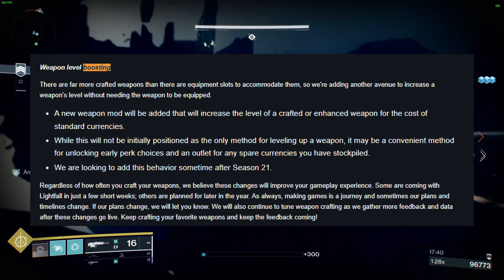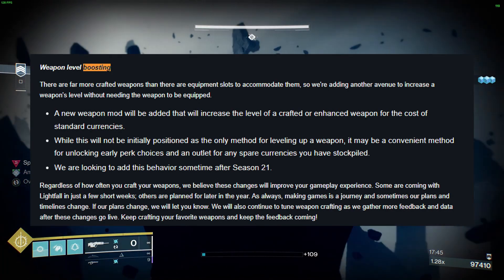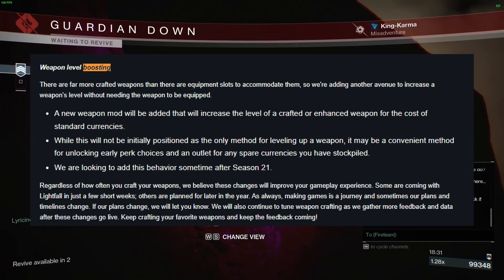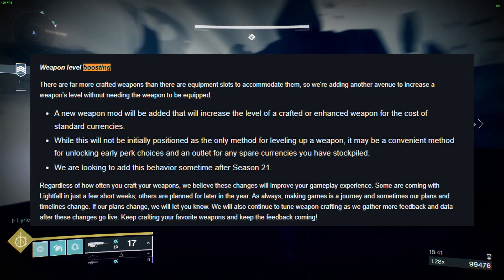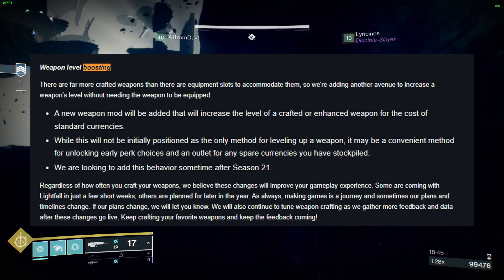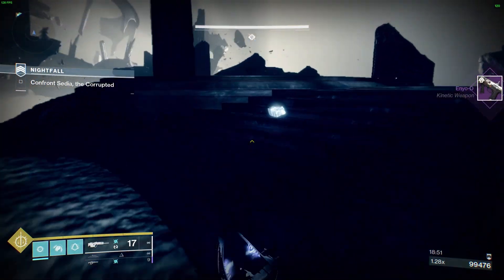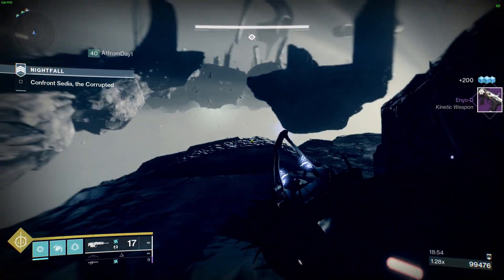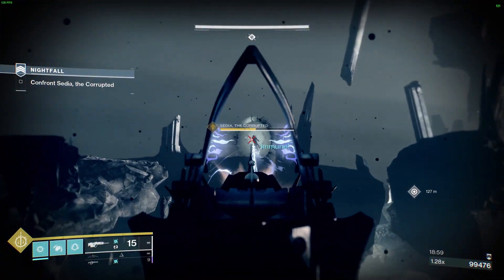These new crafting capabilities represent a major overhaul of Destiny 2's weapon crafting system, and they are sure to excite both casual and hardcore players. These changes will add a lot of depth and complexity to the game, giving players more ways to customize and enhance their weapons. I'm particularly excited about the Deep Sight Activation feature, which will allow players to electively apply Deep Sight to a weapon that has a pattern available to unlock, giving players more control over their weapon crafting and making it easier to acquire the weapons they want.